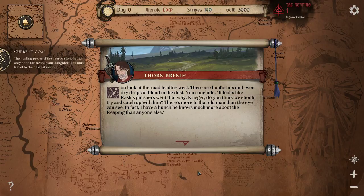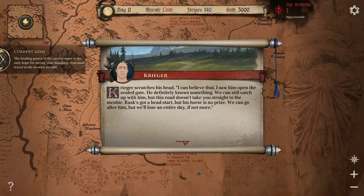You look at the road leading west. There are hoof prints and even dry drops of blood in the dust. It looks like Rask's pursuers went that way. Krieger, do you think we should try to catch up with him? There's more to that old man than meets the eye. I have a hunch he knows much more about the reaping than anyone else. I saw him open the sealed gate. He definitely knows something. We can still catch up with him, but this road doesn't take you straight to the man here. Rask got a head start, but his horse is no prize. We can go after him, but we'll lose an entire day, if not more.